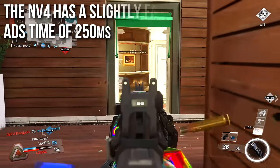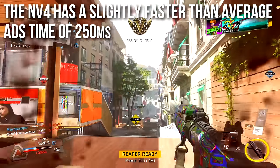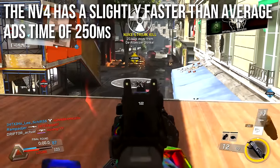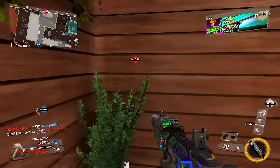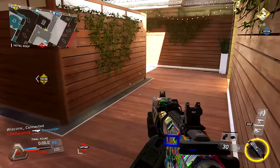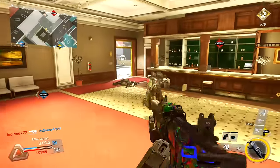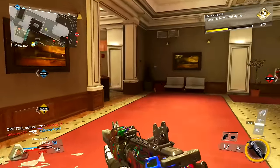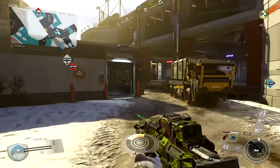Of note, the NV4 has a slightly faster than average aim-down-sights time of 250 milliseconds. A lot of the other assault rifles are 300 milliseconds, so you can snap aim and react a little bit faster than average with this one. That is much, much faster with Quick Draw, and Quick Draw is remarkably effective on the assault rifles in this game — you can snap aim people very, very quickly, which is why I'm going to be recommending that attachment later on.